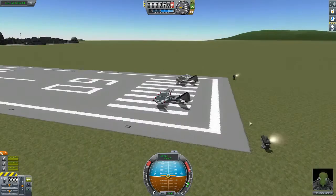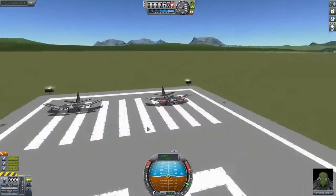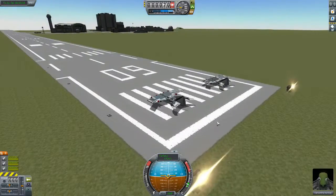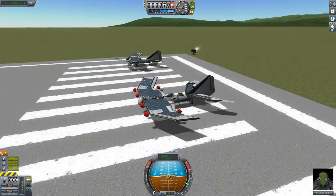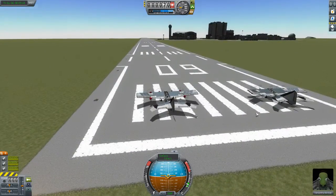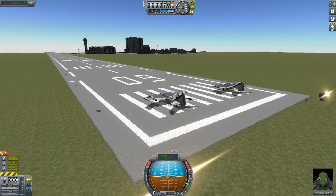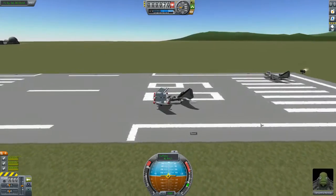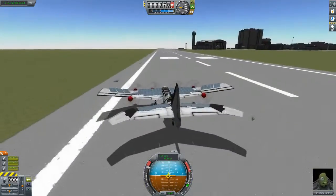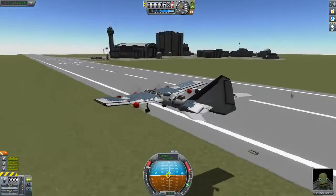Whichever craft does this - not the quickest because I'm not going to time it, but just whichever craft does this the best, manned, unmanned, or womanned - will get to go to space. Here we go! The Firespitter Light is off first, and I have taken off early.